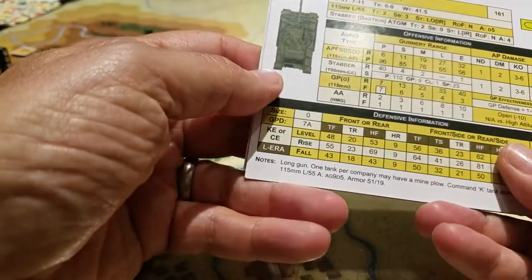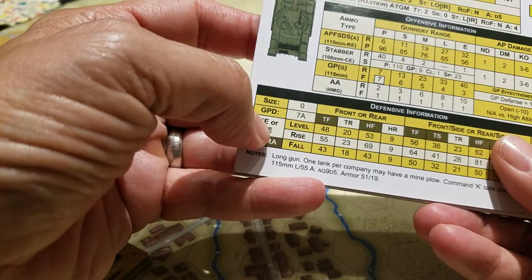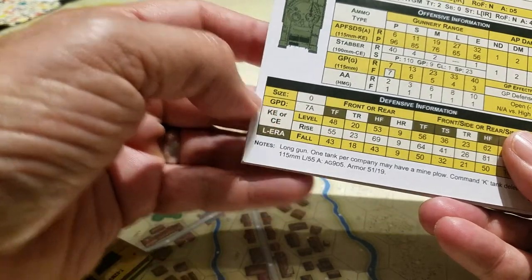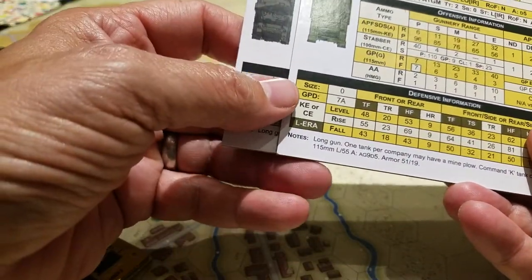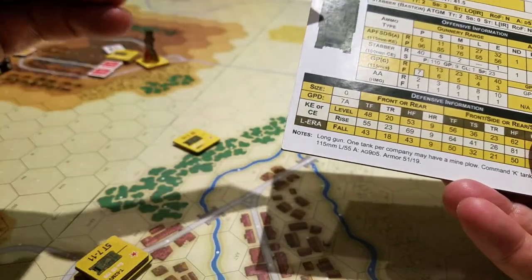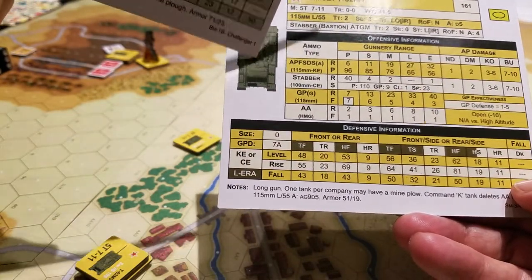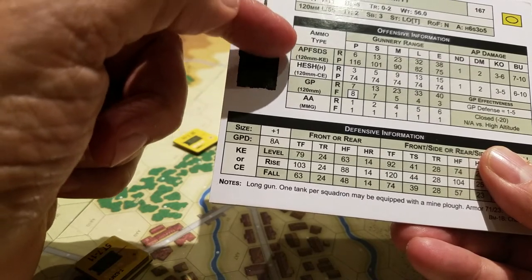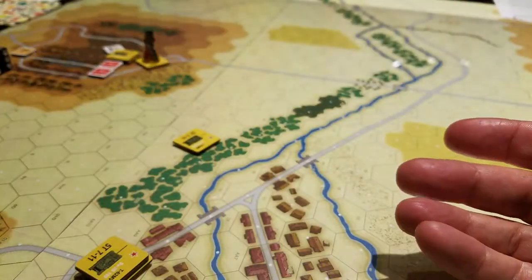That larger number is what you measure against your penetration rate to determine whether the specific type of ammunition did what it was supposed to do. In reading the rules, we misinterpreted a couple of different elements — the KE or CE distinction — and that was partly my poor ability to read correctly, so let's call it my fault. The defensive capabilities of these older T-62s are nowhere near as good as I was rolling for, and these 120mm kinetic rounds can do some damage if we roll well.